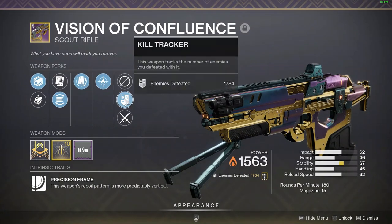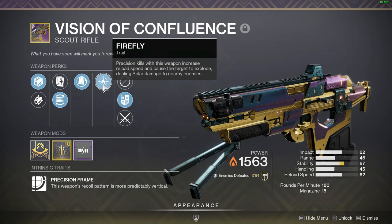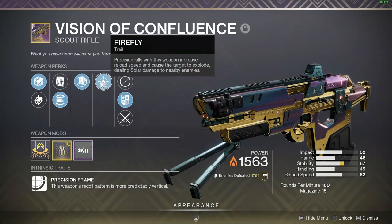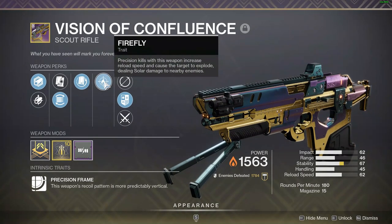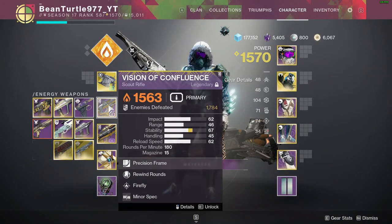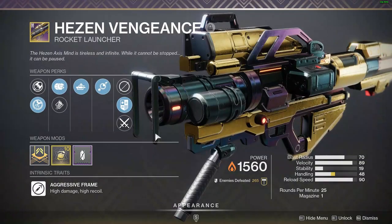For solar shields, I am using my Vision of Confluence — I absolutely love this thing, and it has Firefly. That's pretty much the only reason I've been using it, because Firefly lets you damage other adds around the target and it just feels good. There are other options like Staccato, which is dropping from the world loot pool now, and a few other solar scouts that'll do the trick.